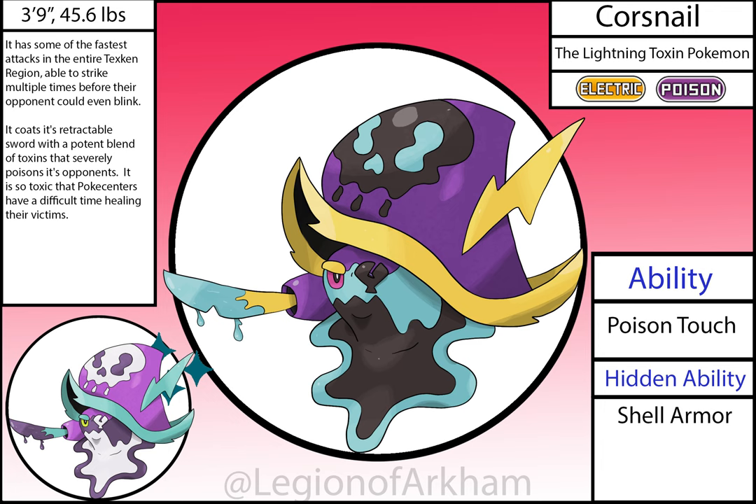Core Snail, the Lightning Toxin Pokémon — evolves from Welkineer when exposed to a Sludge Stone. This is primarily based on Blackbeard and cone snails, hence the Poison typing. It's got a pretty drastic change with the colors, now boasting bright blue for the central body and accents on the shell hat. I made the colors more saturated to sell the bright warning colors that a lot of poisonous animals use, and angled the cutlass upward so it looked more dangerous. This Pokémon is one of the best in the region, and it would have been on my team if I didn't have a stronger Poison type already.